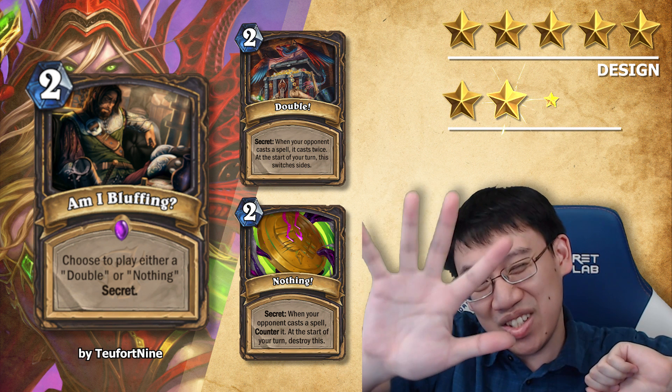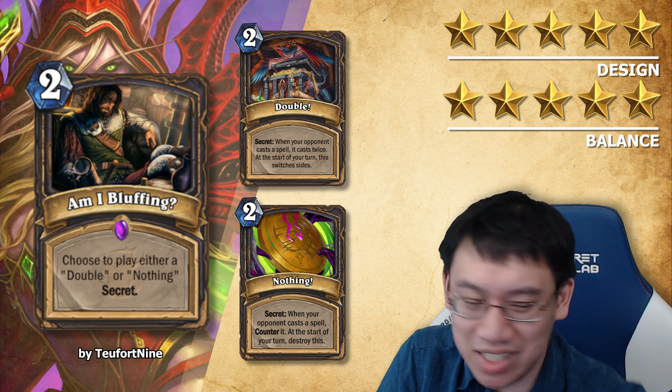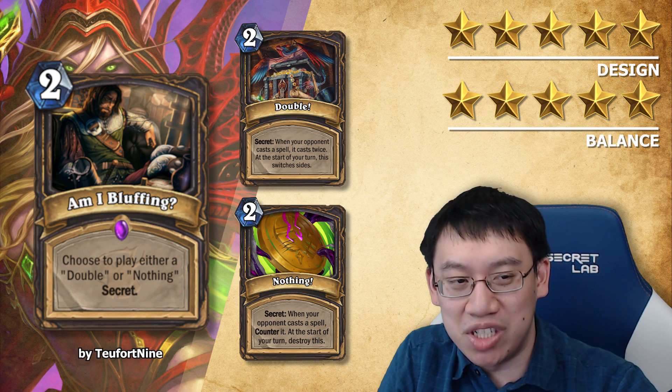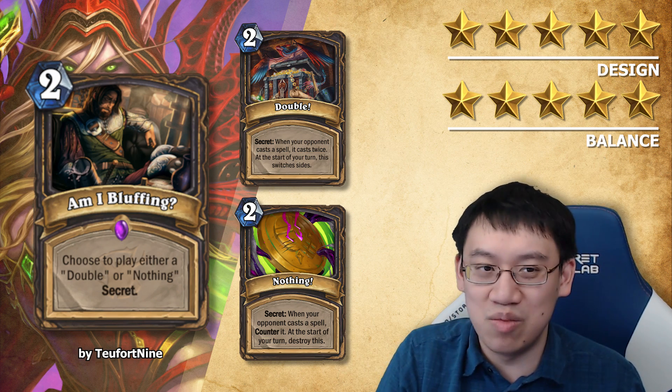Balance: 5 stars. Unfortunately weak right now, but I'm still going to give it 5 stars because the card is pretty complex and I don't really see much of a way to change it. Most of the time your opponent will cast a weak spell into it and then nothing will trigger.